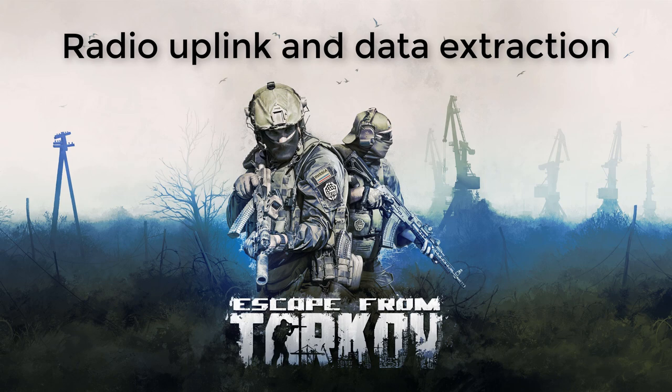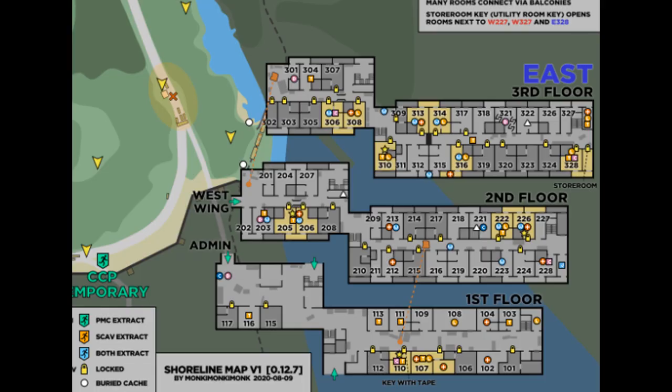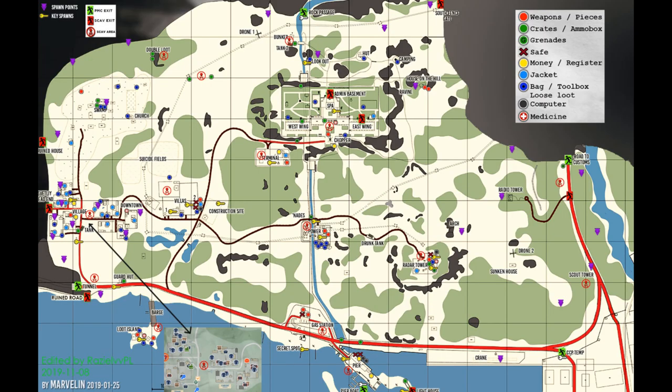This week's challenge: Radio Uplink and Data Extraction. The map is Shoreline. Objectives, which must be completed in order: restore the data uplink by having one member of your squad in the top floor of the weather station tower and one member at the base of the radio tower on Shoreline. Once you have both stood still in position for five seconds, you have restored the data uplink. Then, get inside East Wing 306 of Resort where the computers are — this is the server room. You need to open a PC loot interface for 10 seconds to transfer the data via the uplink. Then, destroy the server room by throwing any explosive grenade in it. The grenade must explode in the room. Survive and extract.